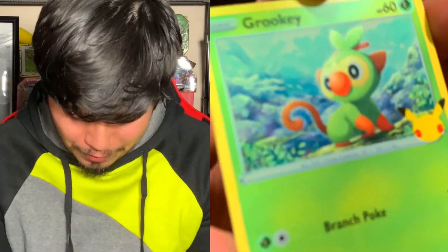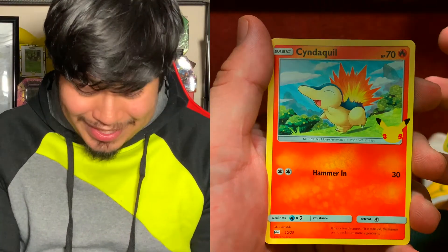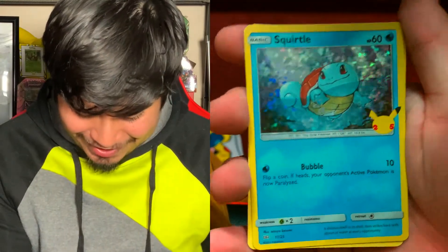Not too bad! Two full arts from the tin and a holographic on top of that. Now here's our second McDonald's pack — I'm hoping for a Totodile. Don't look at it, put it to the back, and boom! We got a Grookey... wait, it's a Chespin. I keep thinking it's a Grookey. We got a Grookey — Chespin, Oshawott, and the holographic card is a Squirtle! He just needs a Bulbasaur now. Got a Squirtle and a Charmander — awesome!